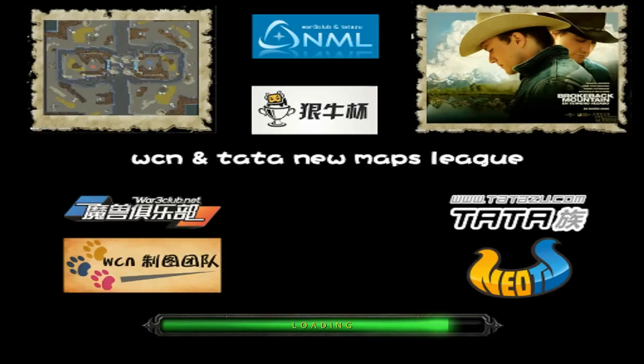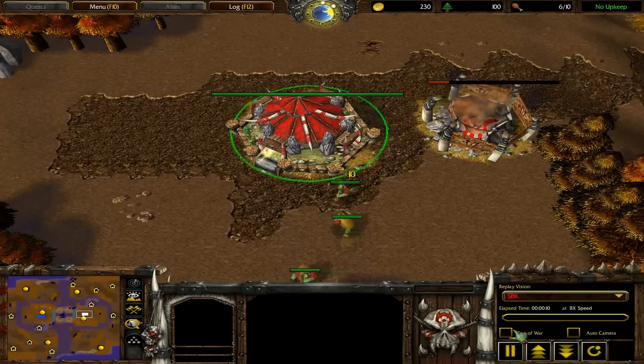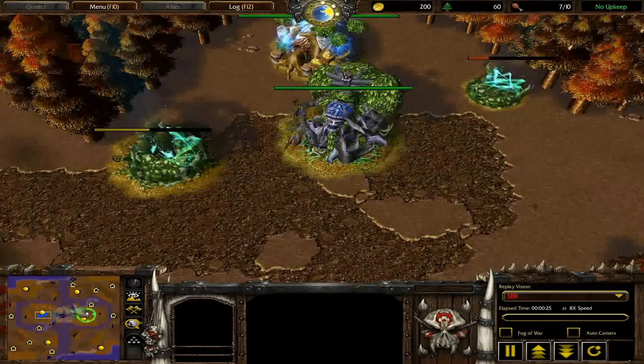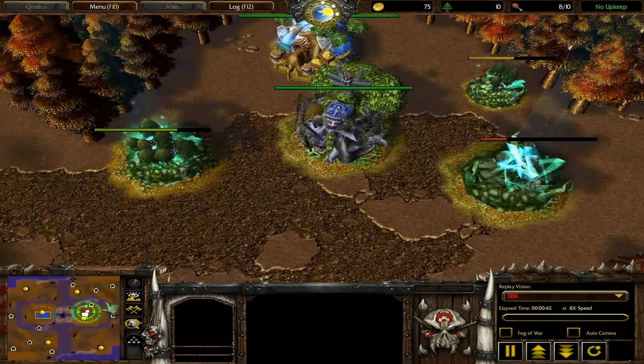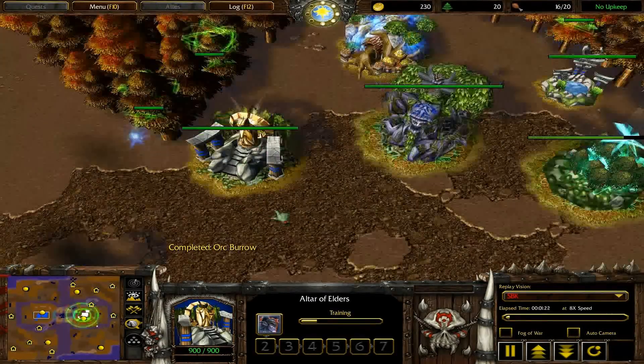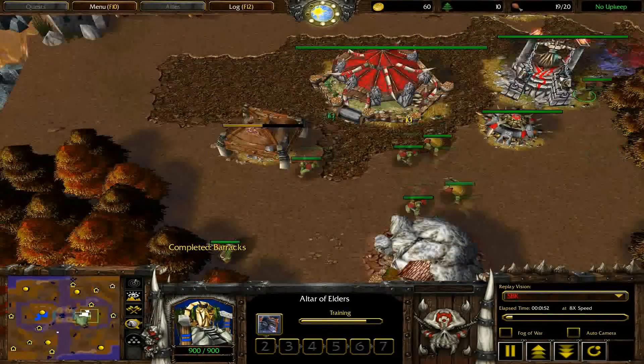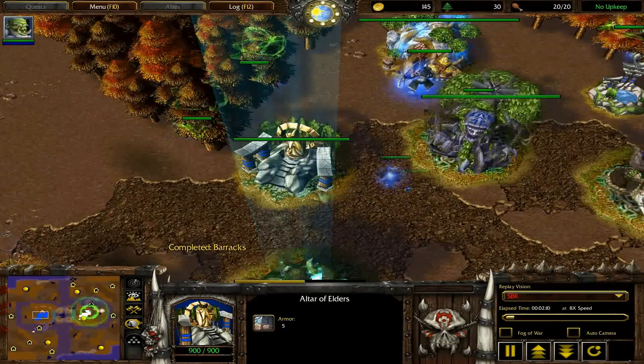You guys asked for it and you shall receive it. That's right, Brokeback Mountain style. This is me playing against the Insane Computer. I just want to show you guys the map. I just got this map and I want to try it out. This is me playing as Orc versus Night Elf on Insane Computer.